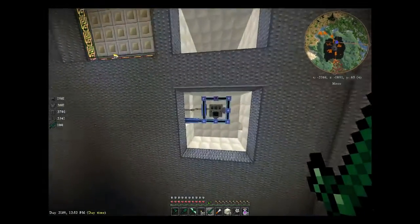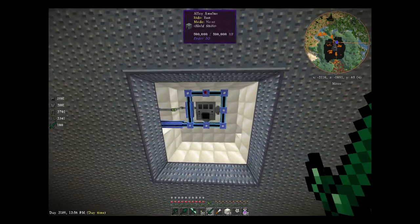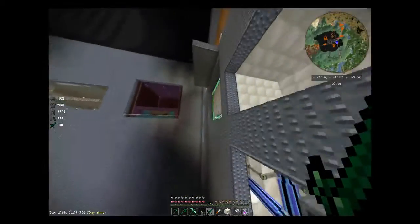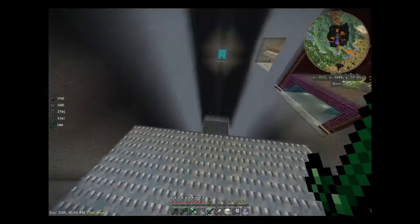And then we added this alloy smelter down here to make graphite with. So we took the coal out — I didn't want it to run all night and sap all the energy, even though I had a redstone emitter on it.